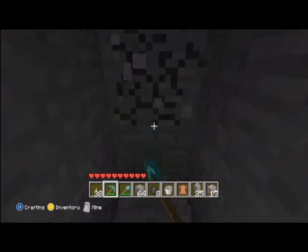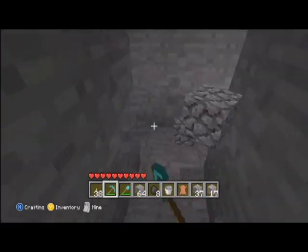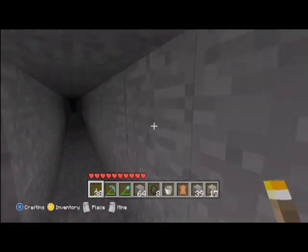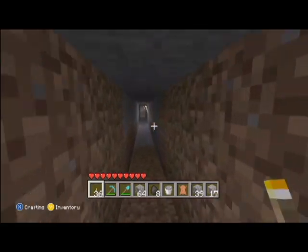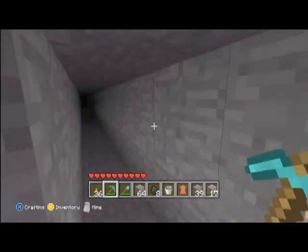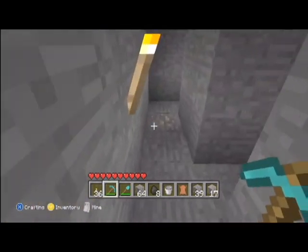We're almost at the end of the tunnel. What I suggest doing is when you make your first tunnel, make a long tunnel going across like I have right here so your mines will be the same length every time — it makes things a lot easier. Have a tunnel going across at the end and at the beginning so you don't have to keep going back down the tunnel you just made.